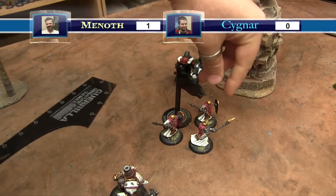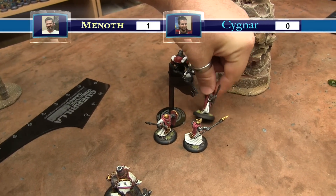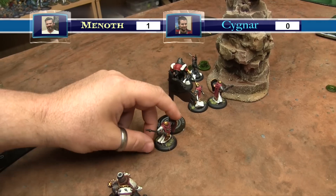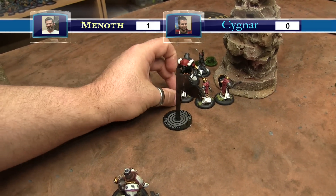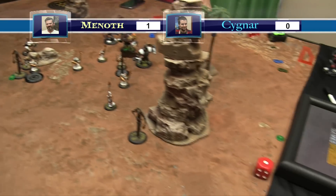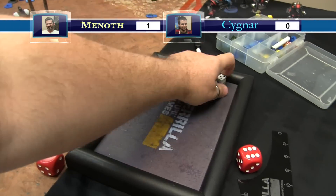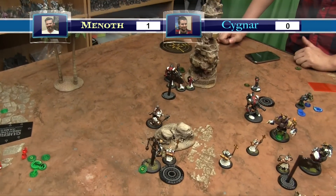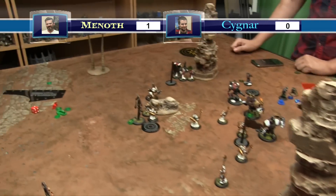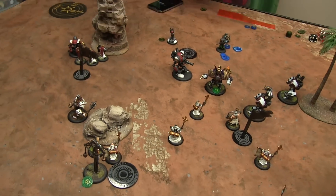A Crusader charges Jakes - needing to move at least three to get the charge bonus. One Seneschal gets three and combines with another. Side Kick is up so needing an eight. Misses. Another combined attack - rolls a ten. PAL 13 against ARM 13. She's dead. Focus comes back to Nemo. Dominating the flag brings Menoth to three control points.